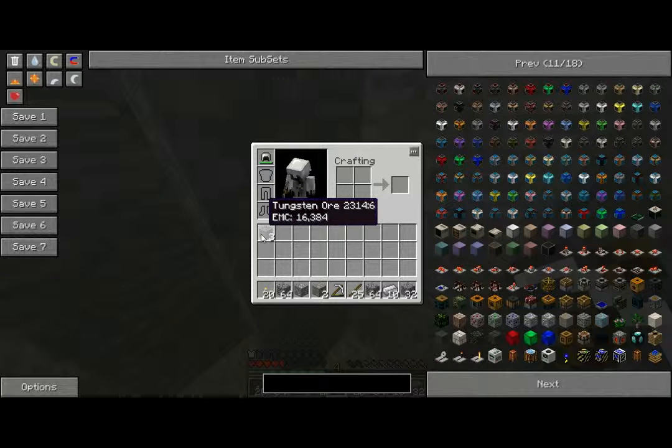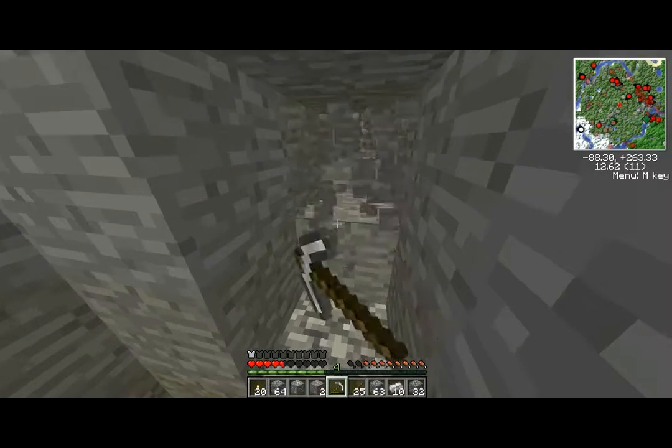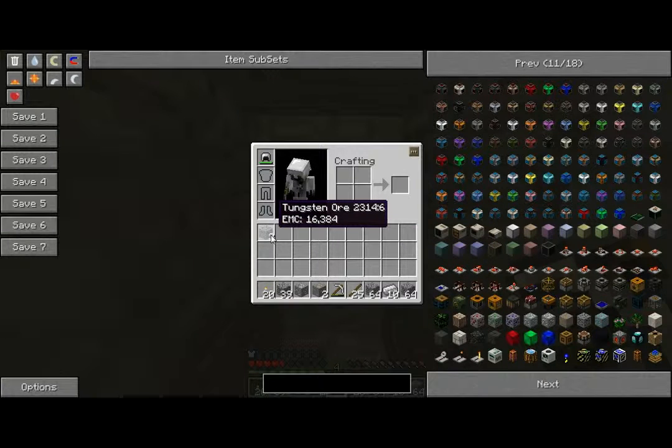If you look here, tungsten is worth, if you look at the EMC value, 16,000. That's worth two diamonds. The diamond is worth about 8,000. So tungsten is extremely useless unless you want to make light bulbs — I think that's what you use it for. Uh-oh. How do I do this? Shift-R right-click. Shift-R click. R click. R right-click. Space right-click. Shift-right-click does nothing.